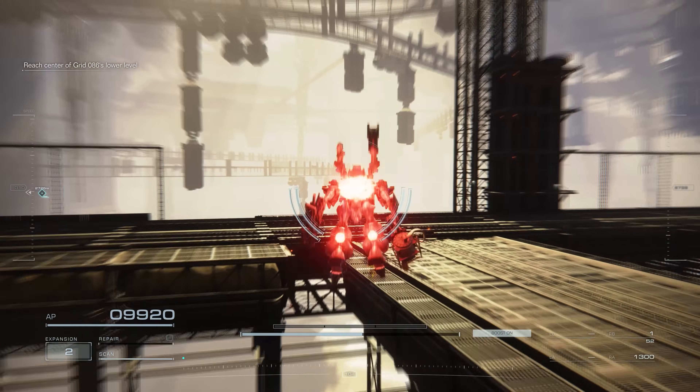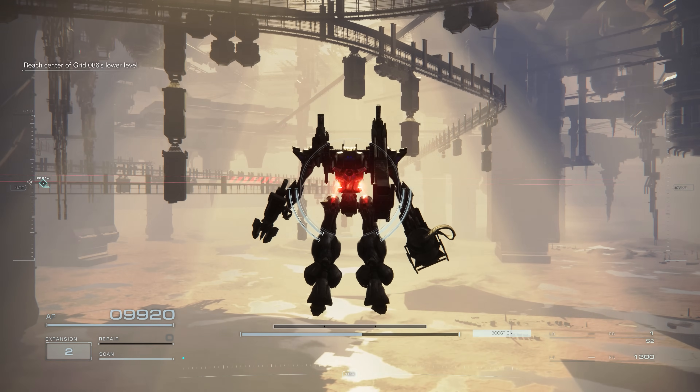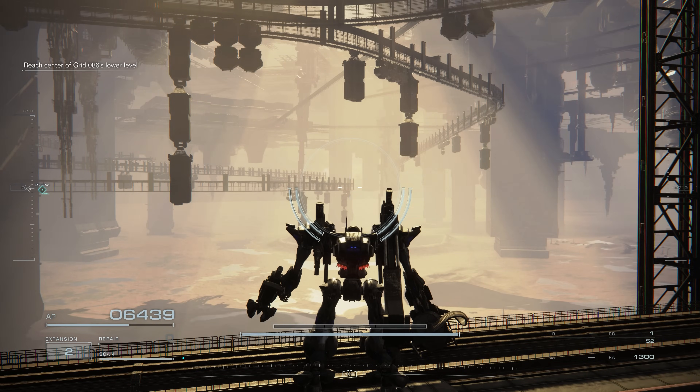When you fall off the map in Armored Core 6, you don't take a flat AP punishment. Instead, falling off the map will take 35% of your total AP.